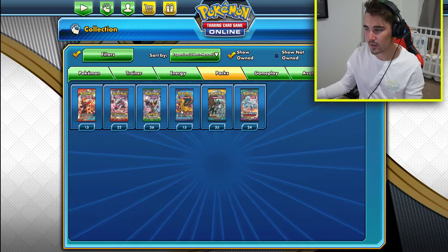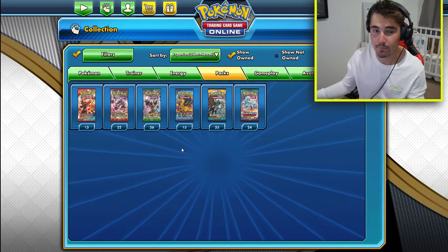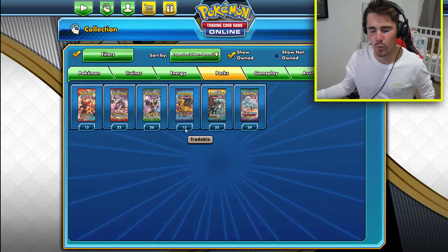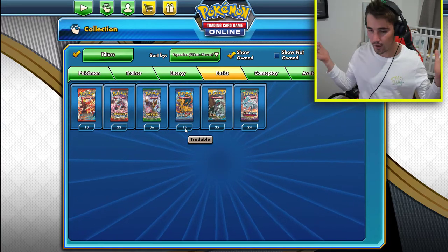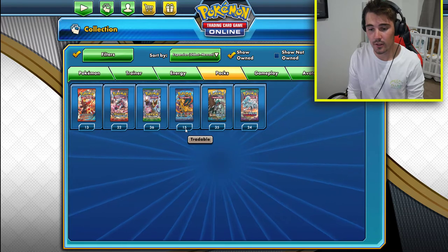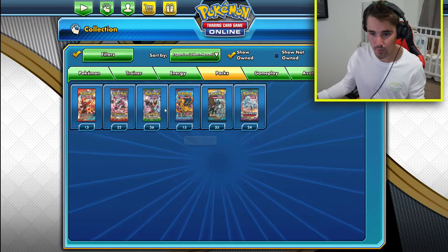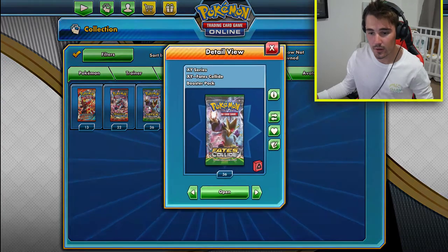I'm quite upset because the last time I tried to record this, I opened up 100 packs of Evolutions - 100 packs, so I had 115. I only have 15 now, and the data was corrupted. It's gone. I don't have it. I have the face cam, but I don't have any of the other things. So if you want to see the face cam and me talking nonsense for 20-something minutes, let me know. But let's crack into this.